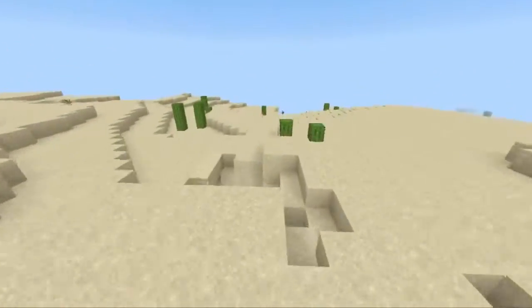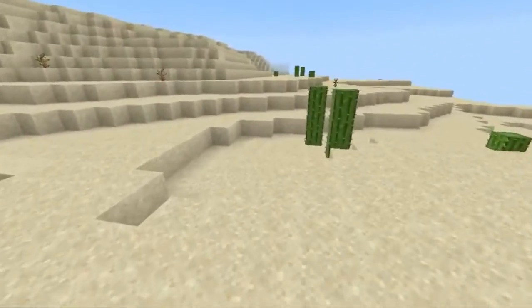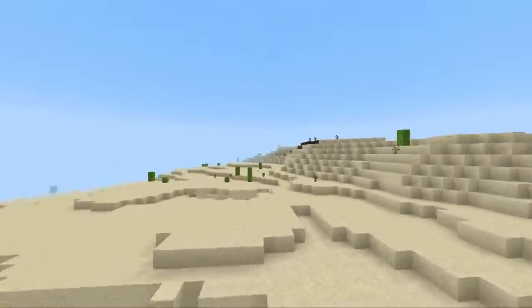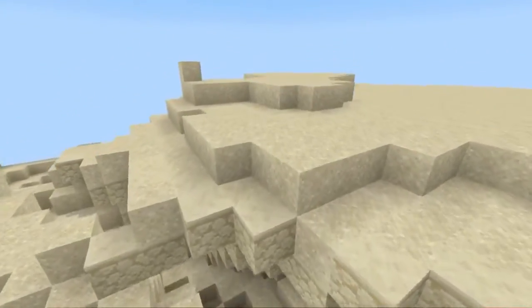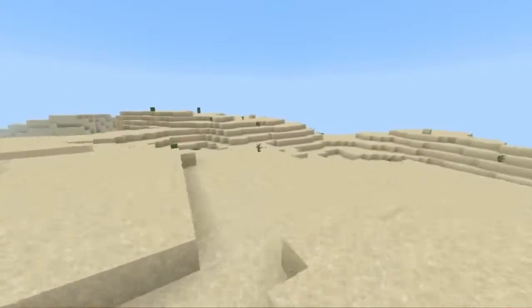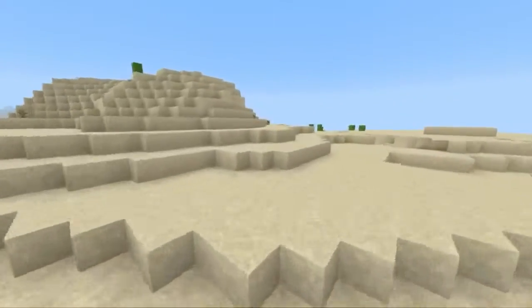If I were to redesign the desert and update it, I would add palm trees — not a palm tree forest or anything, that's not necessary — just palm trees dotted every so often around the desert. Maybe a new wood type, or maybe a new way to get jungle wood. I can't decide between a new wood type, but I think jungle wood would look quite good.